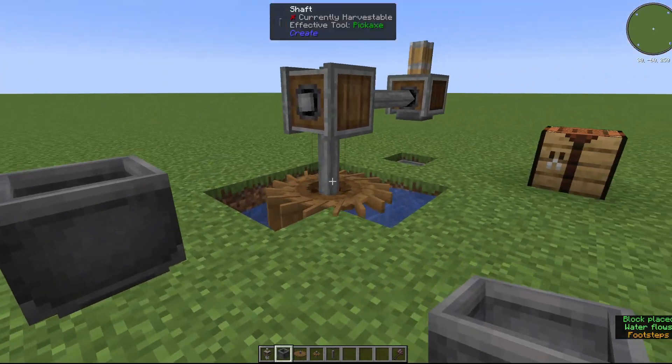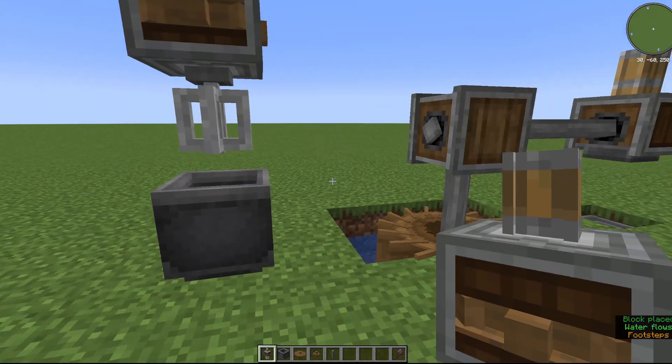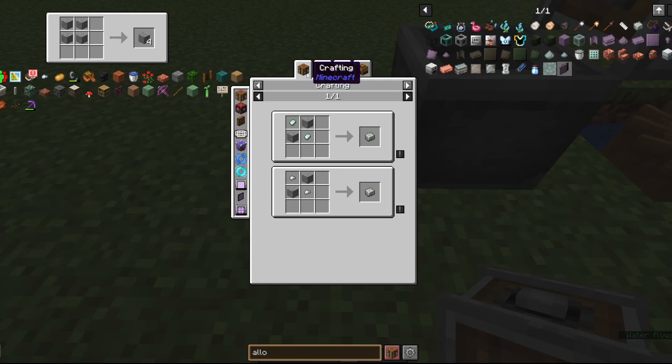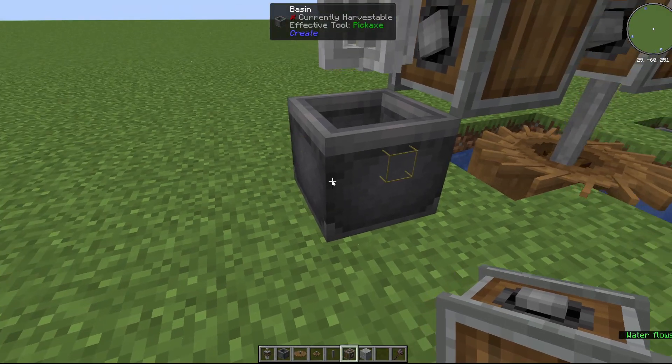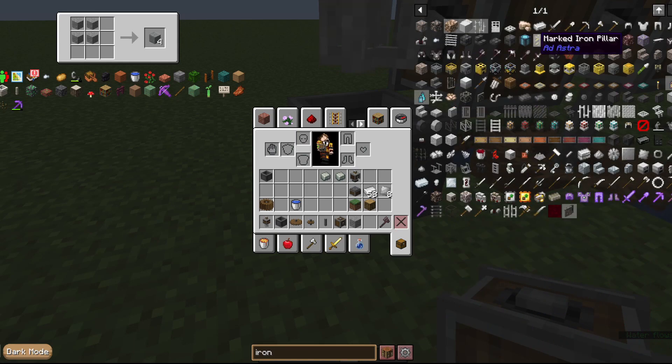The next contraption we will want is a mixer. Mixers can be used to craft various items together — for example, making our alloy. You can see in the recipes for the alloy that the mixer option is way cheaper than making it by hand, halving the requirements. It also says the basin does not need to be heated, but that's something we'll cover in a future video. The mixer is set up with a basin under it, which is needed to hold the ingredients we are going to mix together. We simply connect it to our power source and it's spinning.